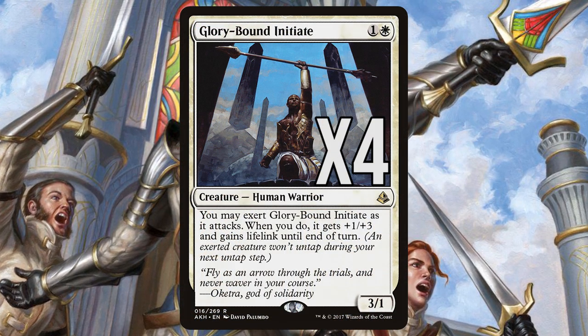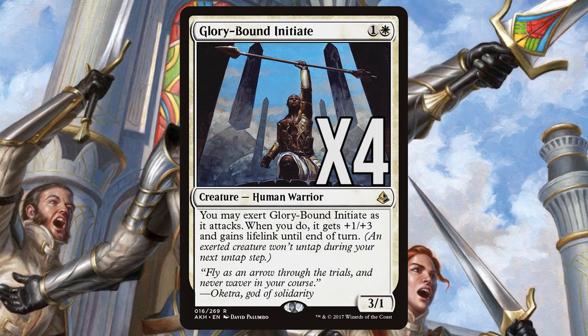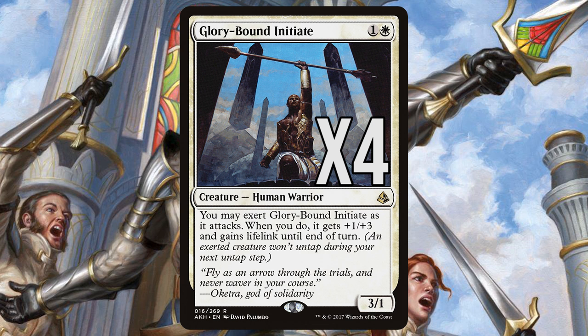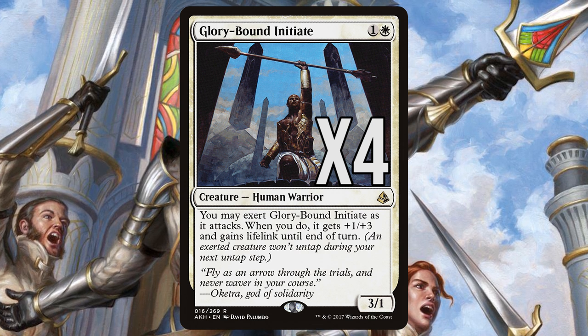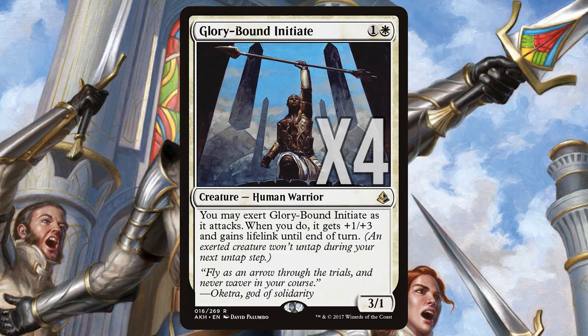Glorybound Initiate is an extremely underrated threat. It is another 3/1 for one and a white, but what sets it apart from the other options is its exert ability. When it exerts, it doesn't untap in the next untap step, but in exchange it gains a huge +1/+3 bonus for the turn and lifelink, allowing you to punch through smaller blockers while recuperating some of the life that could be lost on the crack back.